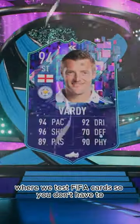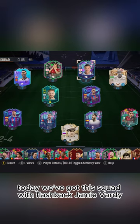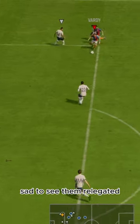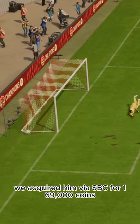Welcome to Baller or Bust, where we test FIFA cards so you don't have to. Today we've got this squad with flashback Jamie Vardy. Vardy's story from rags to riches is still so cool, sad to see them relegated. We acquired him via SBC for 169,000 coins.